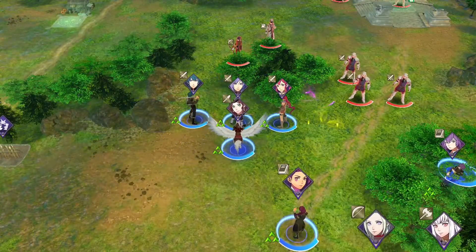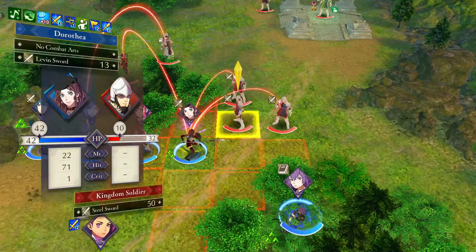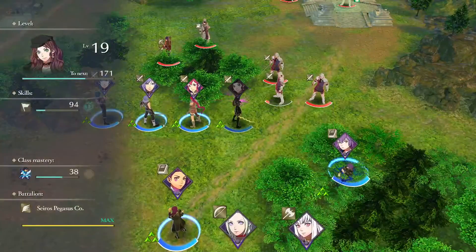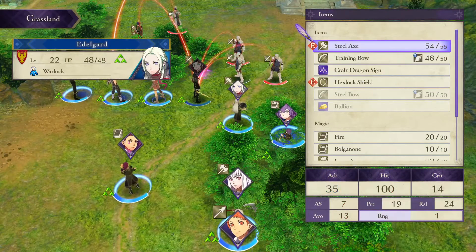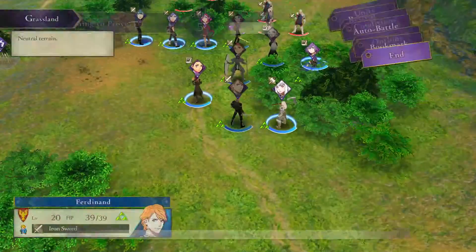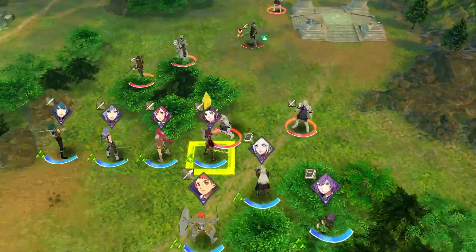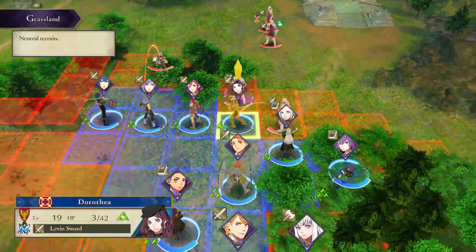We're gonna go with the original plan and dismount. We'll dismount and use Levin Sword, equip the fire, then slowly move everyone else up — that's the first time we've used Ferdinand this battle. That's better — now she shouldn't die. We'll skip the rest of this turn. She lives with a sliver and ends up taking out the other guy.